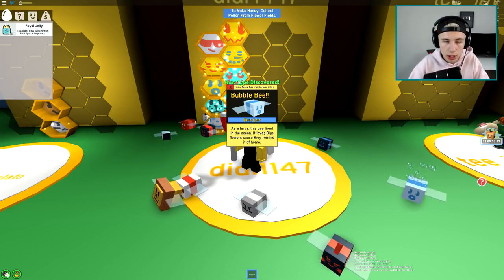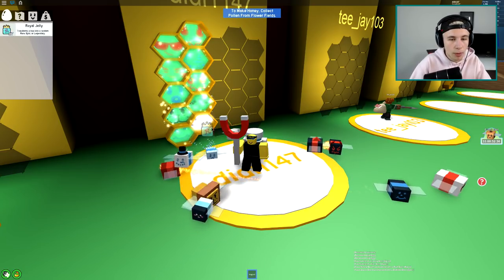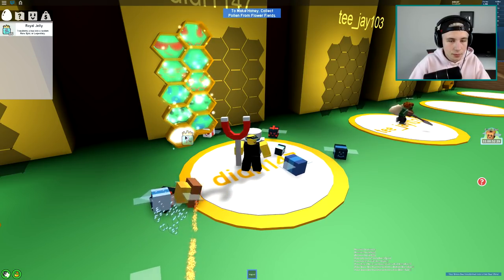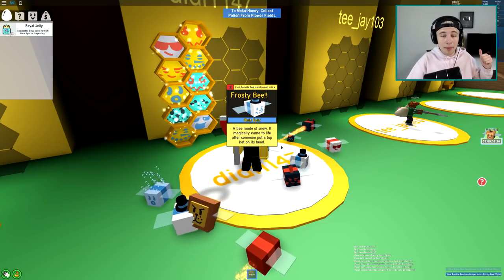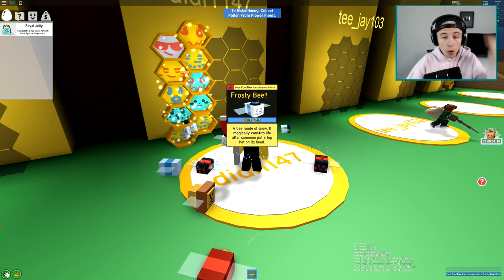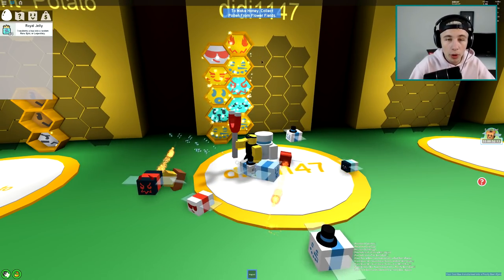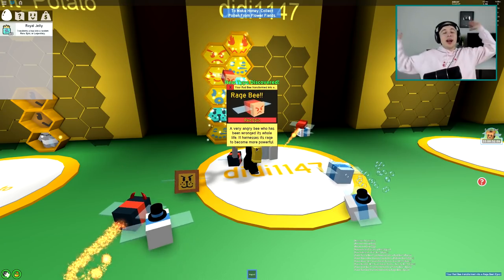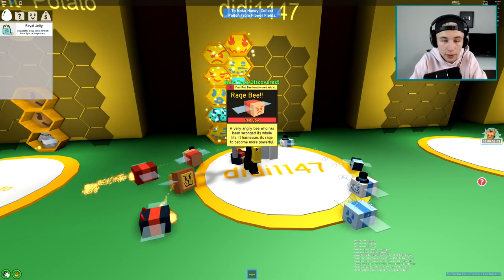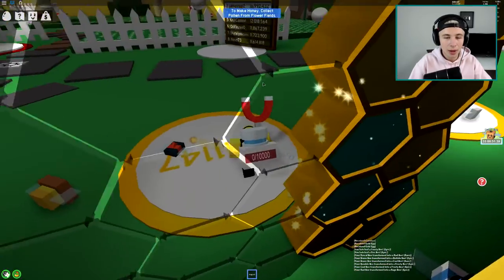We got a red rare - okay, I just want to use royal jelly on these ones to try to get something epic. We got an epic! We literally just swapped a normal one to an epic - we got the bumblebee, a new blue epic. Two more commons at the bottom - I'll use all my royal jelly. Another epic, we got another frosty bee! Then another epic - a rage bee, a very angry bee who has been wronged its whole life. We have all epics and some legendaries now!